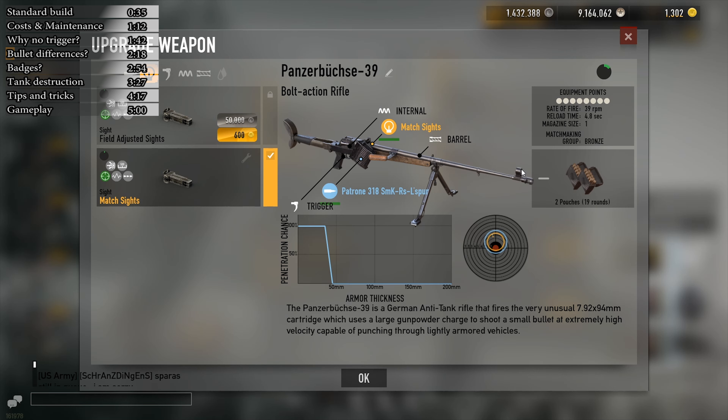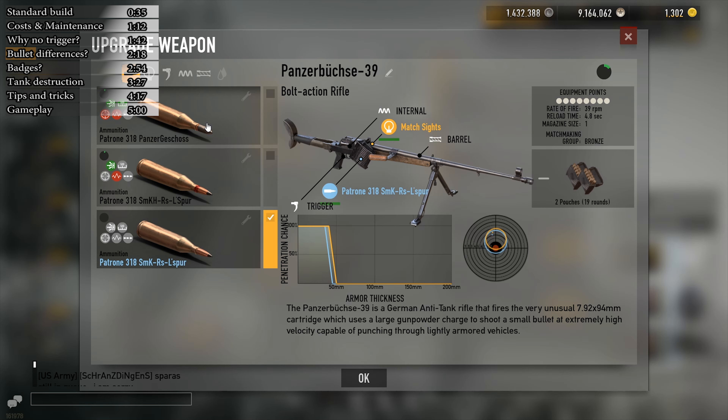We don't officially have the stats released by Reto, but considering the cost and penetration is pretty much the same as the Soviet PTRD counterpart, we can assume it's close to the same values. That means the best penetration is with the SMK H bullet, and the most damage to vehicles is the Panzergeschoss bullet. Since your targets will most likely be light armored vehicles, planes, or infantry, stock should be enough. But if you plan to ignore infantry, the Panzergeschoss bullet is nice for added damage against tanks or planes.